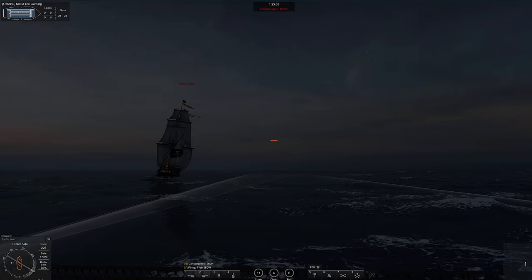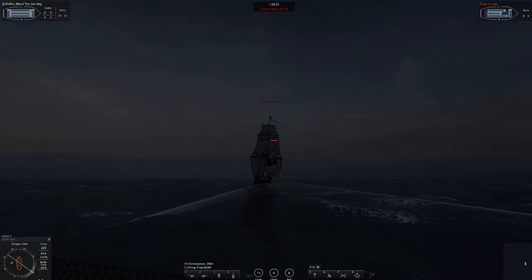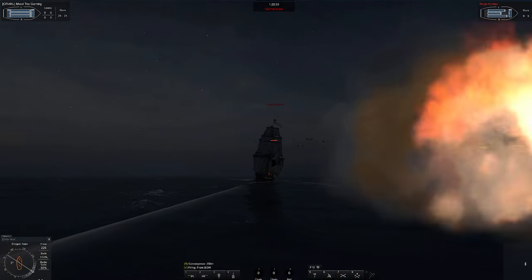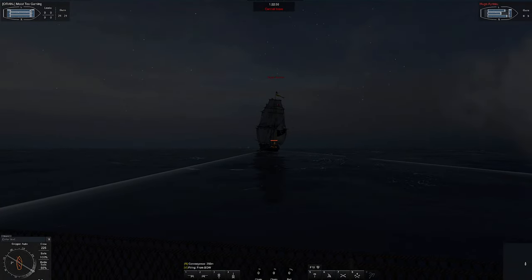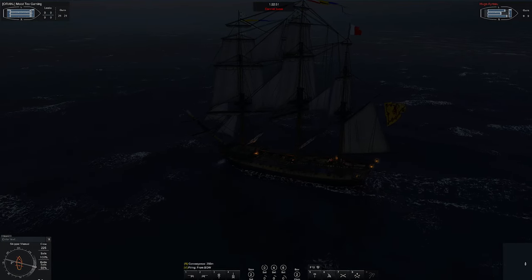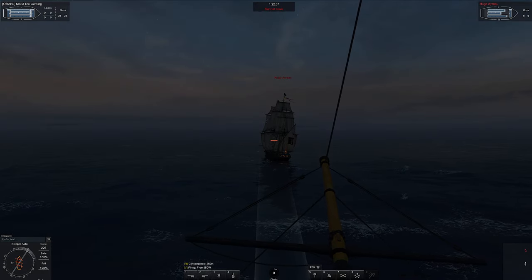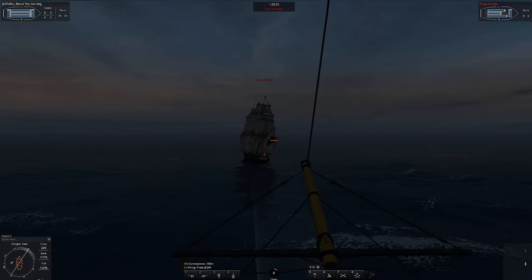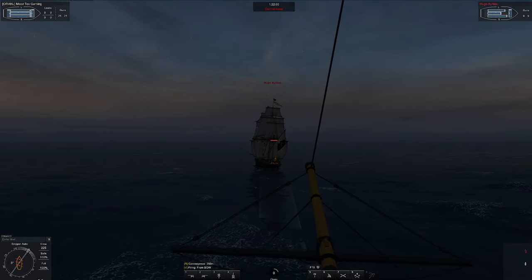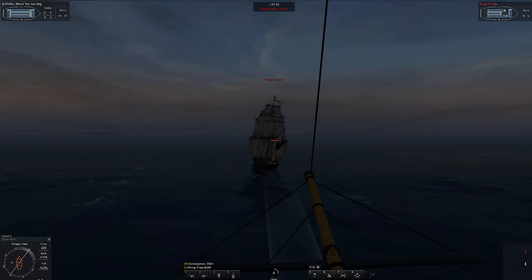Try going for chain shot now — you want to be doing this from the stern if possible. Even without enough mast hits on that one, their sails are now at 89% so they will be slowing down. AI traders always sail away from you, so if you do not engage them on the side of their ship, they cannot hit you and you will not take any damage. This is almost risk-free.